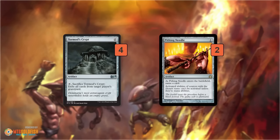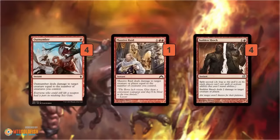In the sideboard, Tormod's Crypt is there mostly for Dredge — a great card against it — and since it's a 0-cost artifact, the opportunity cost is really low. If it's not needed, we just sacrifice it to Culdrath Rebirth. Pithing Needle works the same way: bring it in against activated abilities, and if we don't need it, sacrifice it to Culdrath Rebirth. Outnumber and Massive Raid take advantage of our creature count — Outnumber becomes a creature-only Lightning Bolt after a Culdrath Rebirth, and can take down a Tarmogoyf or Grim Flayer. Massive Raid hits creatures or players. Sunshock is mostly for Infect matchups but also helps against Affinity.